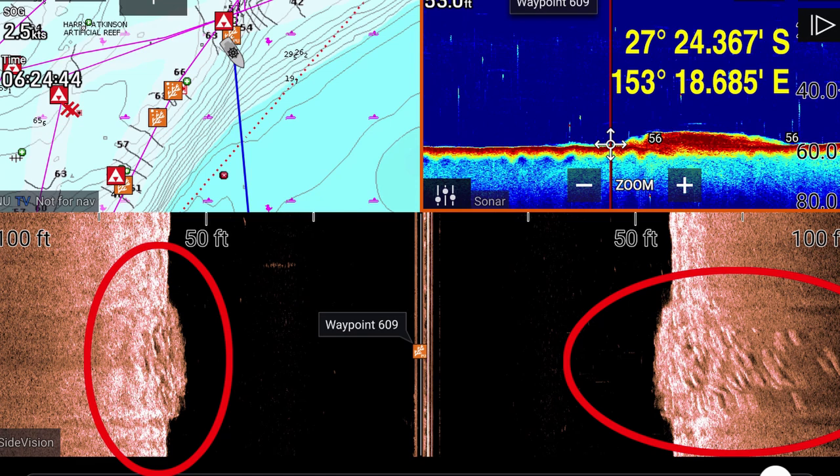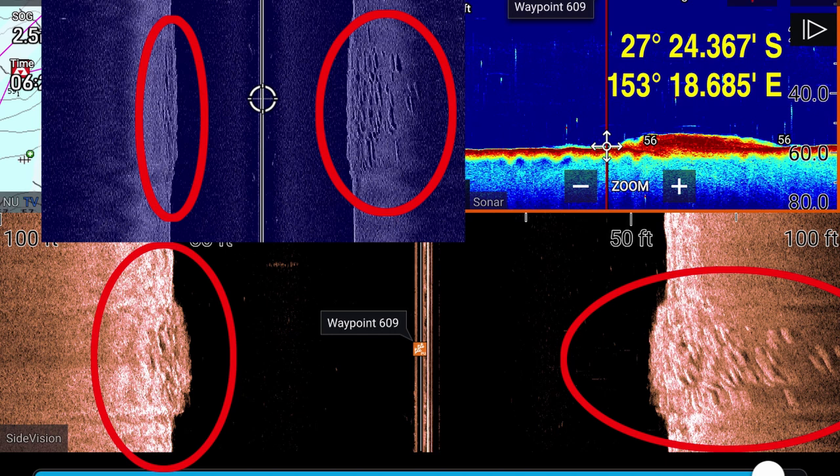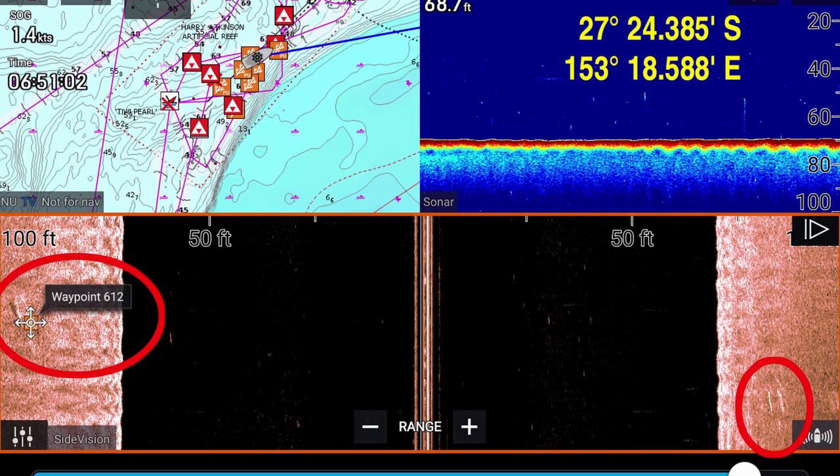I've tried a few times to set up a search pattern over Harry's and mark all the spots where there's structure on the bottom, but there are so many boats there that it's nearly impossible to do it. I have covered a lot of these screenshots before but I've put them in now just so you can have a look to see what you can expect to find on the bottom at Harry's. Where I know the coordinates where I took the screenshot I've put them with the screenshot, and I've marked all the spots I know about even if they don't have an image.